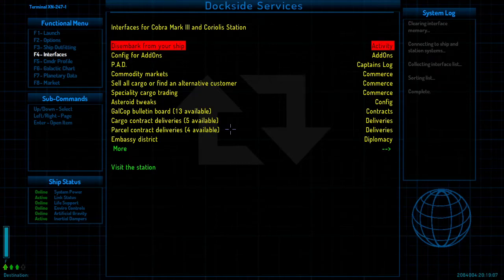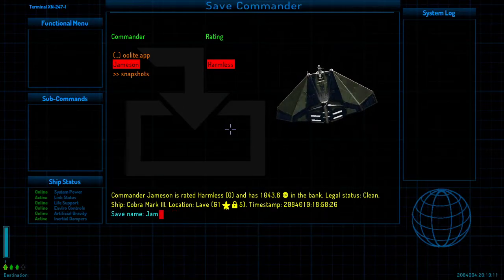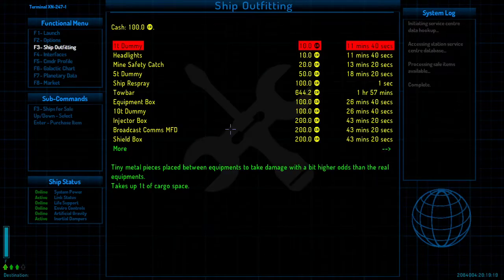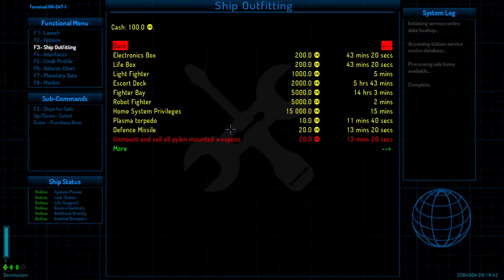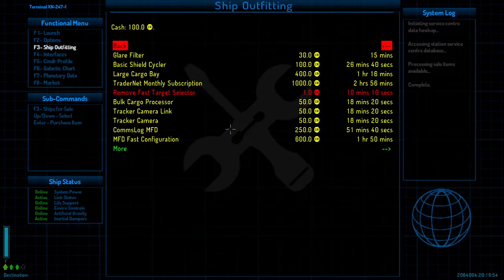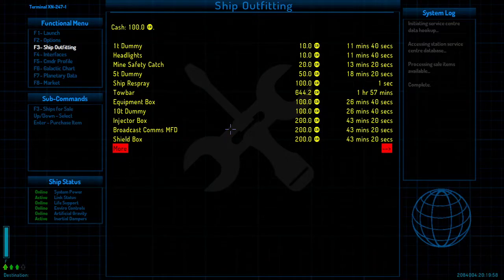We're going to save our game — I'll call myself Archibus, because that is who I am on the internet. Next up, we're looking at the ship outfitting, where we can buy equipment for our ship. We only have 100 credits so we're not touching this right now, but here's where we can go when we start making money. These are organized by tech levels, starting at the lowest and working up. Different systems have different tech levels, so this list is pretty small because we're in a relatively lower tech level area.